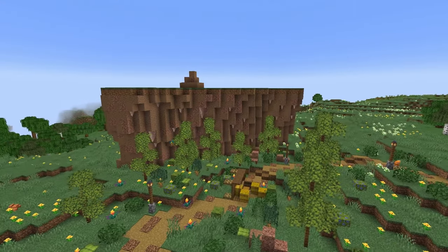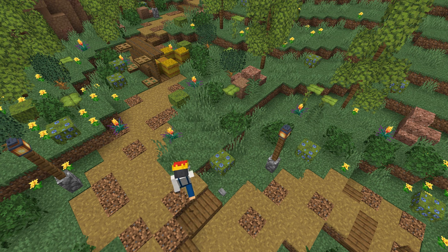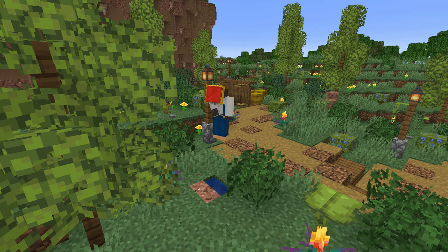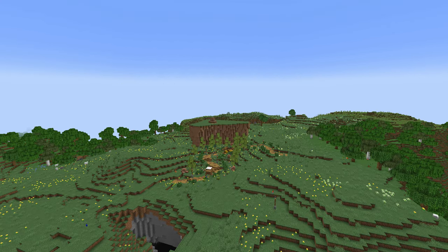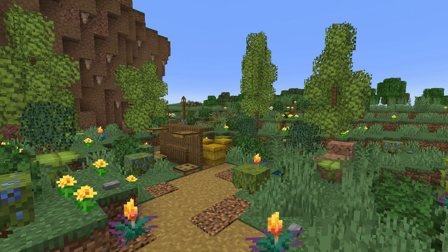Another great way to bring your terraforming project to life is by adding small details. Go around and add some stone buttons as small stones, and place stone or mossy cobblestone stairs in the ground filled with water to make small puddles. Small details will make every part of the build interesting, so whether you're looking at it from afar or up close, there's always something to look at and enjoy.